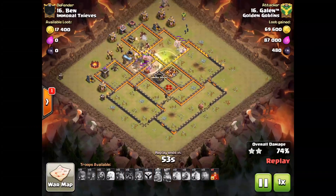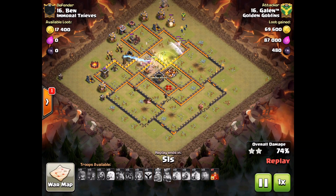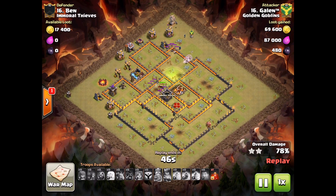Hogs are going to take care of the defenses. This is borrowing that tesla — they'll probably get that tesla and he's kind of got cleanup everywhere. There's one spell left and he drops it straight onto an archer tower.